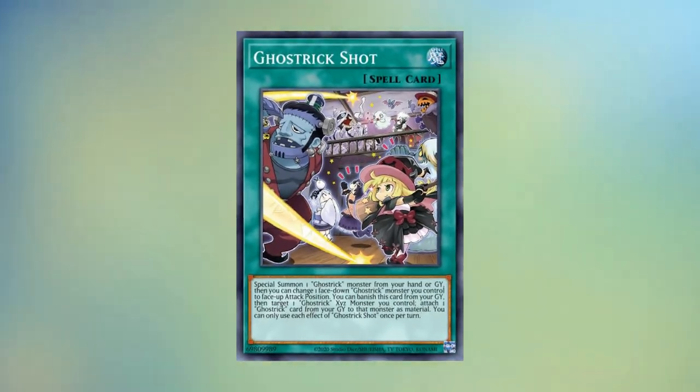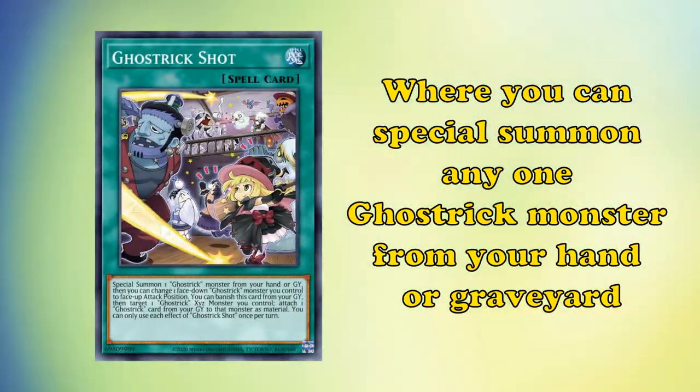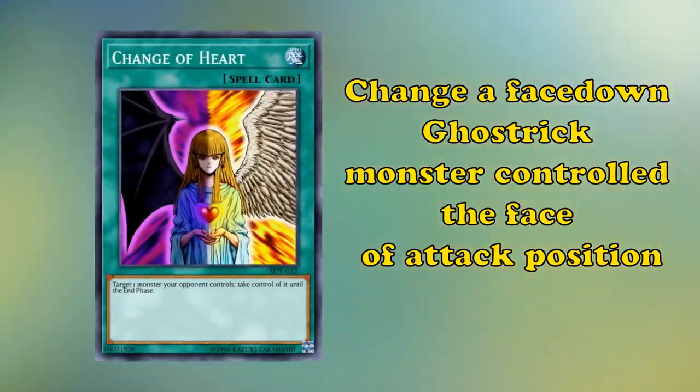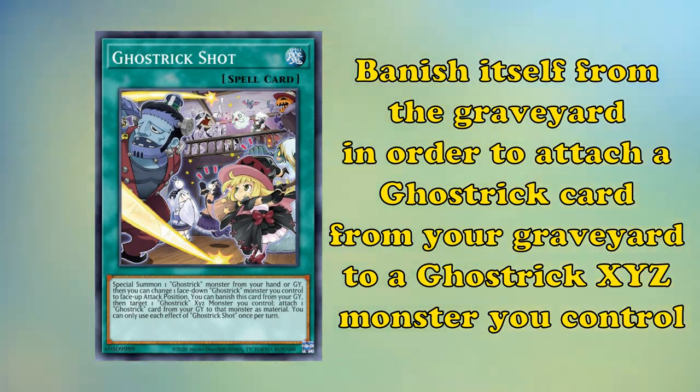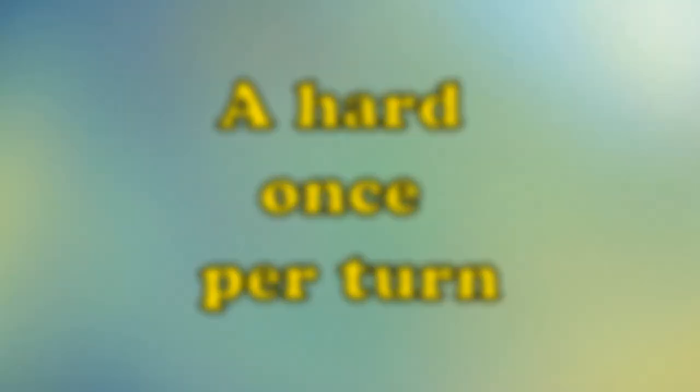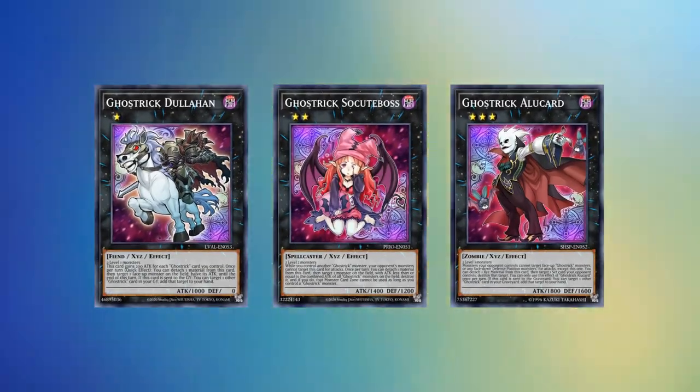This entire engine is possible thanks to Ghost Trick Shot. This is a normal spell card which has the effect where you can special summon any one Ghost Trick monster from your hand or graveyard, then you can change a face-down Ghost Trick monster you control to face-up attack position. It also has the graveyard effect where you can banish yourself from the graveyard in order to attach a Ghost Trick card from your graveyard to a Ghost Trick Xyz monster you control. Both of its effects are hard once per turn.